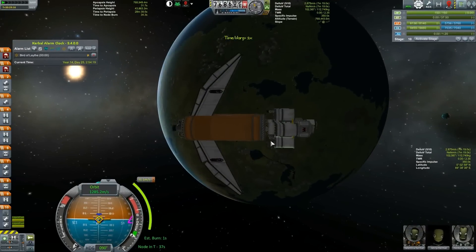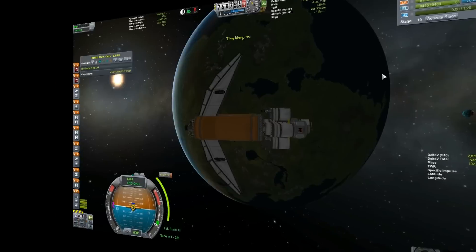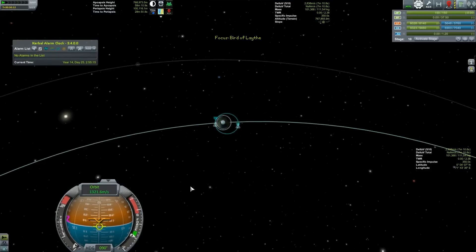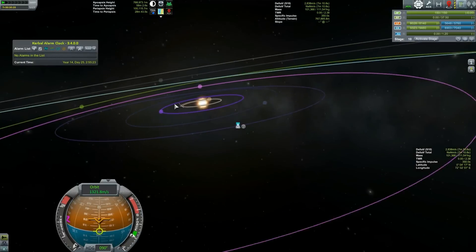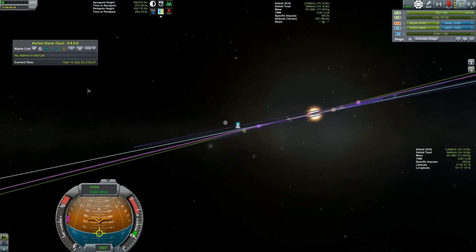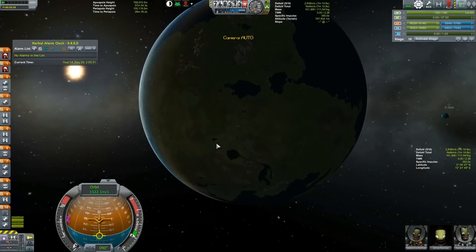Luckily they're not that blocked - they are filling up our massive 150 batteries here, so that's good. And now I get to plan my trip to Lathe. I fast forwarded - we're in like year 14 now of our space program. I fast forwarded so that we are roughly on the ascending and descending node of Lathe. Looks like we're a little bit early - actually kind of a lot early. But I'm just going to try to burn now and see what happens.